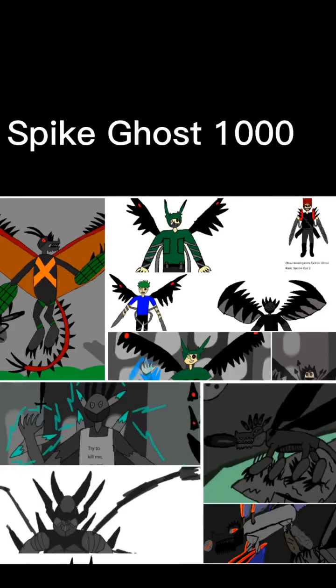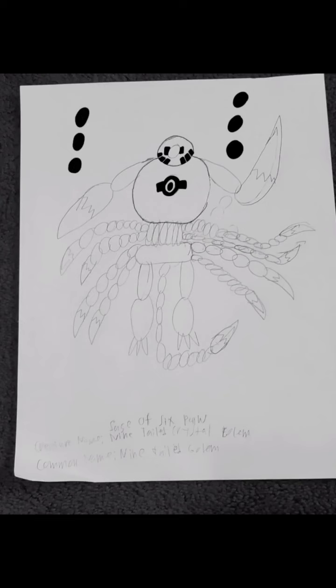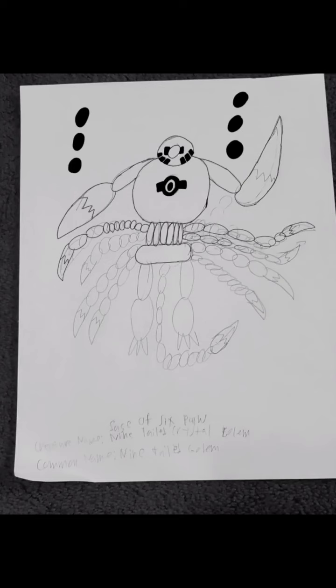Like and subscribe if you enjoy this video. The first golem I'm going over today is a rare type of golem. These golems are somehow a little bit related to the Nine-Tailed Fox and the Nine-Tailed Dragon Super Raider thing. This is known as the Sage of Six Path Nine-Tailed Crystal Golem, or better known as the Nine-Tailed Golem. Like the name suggests, this golem has nine tails to it, very similar to the tailed golem, but that's about where the similarities end.